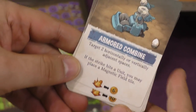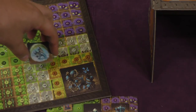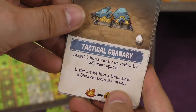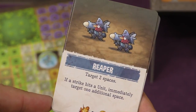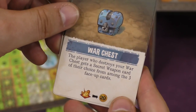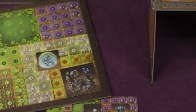The armored combine hits two horizontally or vertically adjacent spaces, and if it hits a unit, you get to put out a magnetic field — a piece you can place on the board somewhere so nobody can target that spot until your next turn. The tactical granary lets you target three horizontally or vertically adjacent spaces, and if it hits someone, you steal five sheaves — that's what the money's called. Here you target two different spaces, and if you hit a unit, you can target another space. The war chest can't shoot at all, but if someone hits your war chest, they get a secret weapon and 20 sheaves.